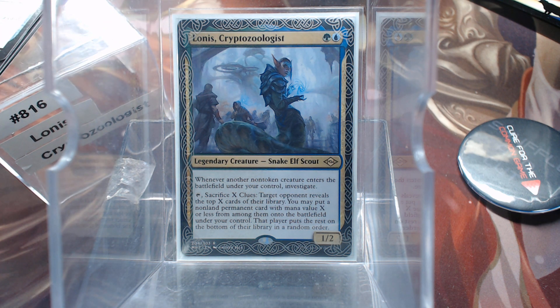Welcome back to Cure the Common Game. Today in deck number 816 we're going to talk about Lonus, Cryptozoologist. Pretty sure they made that word up. Anyway, green and blue — we get a 1/2 Snake Elf Scout that doesn't have anything to do with landfall. Isn't that beautiful?